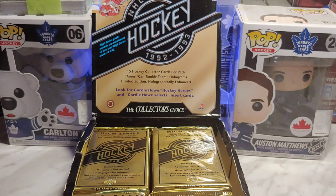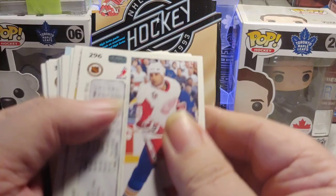In the lower series they had Wayne Gretzky Heroes; in this high series they have Gordie Howe Heroes. As I said, this is the last year for Young Guns in the 90s, and you can only get them in the high series. Let's get started — these have 15 cards per pack, a lot like the other ones with 12, which is interesting.